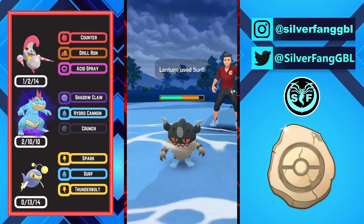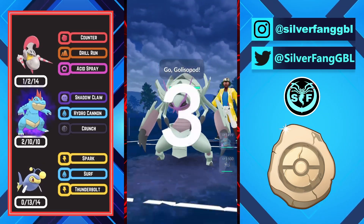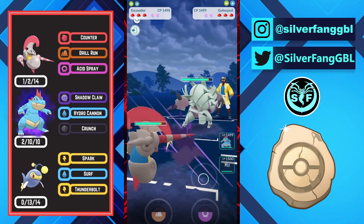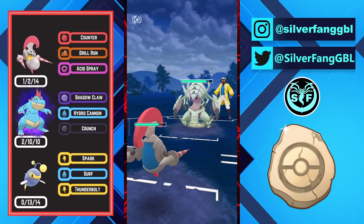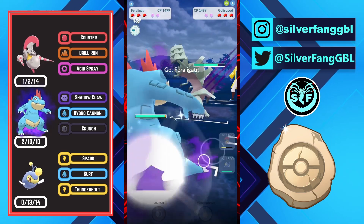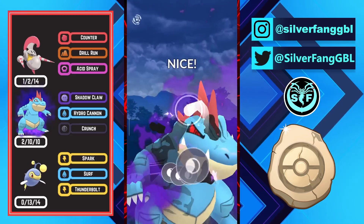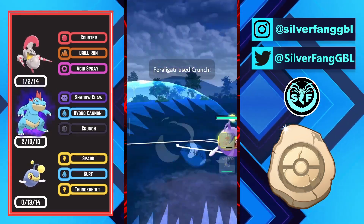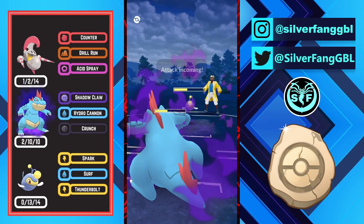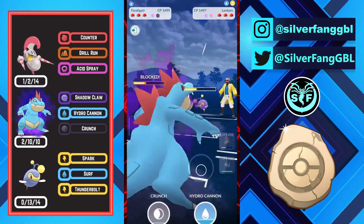GGs to my opponent, well played. Into the next game we have Escavalier versus Galissapod. Galissapod resists counter damage so it's not a good matchup for my Escavalier again. So I will switch out into my Feraligatr after gaining some energy on my Escavalier. Opponent comes in with his Lantern and opponent no-shields the Crunch. So here I will try to get shield advantage and switch advantage again.